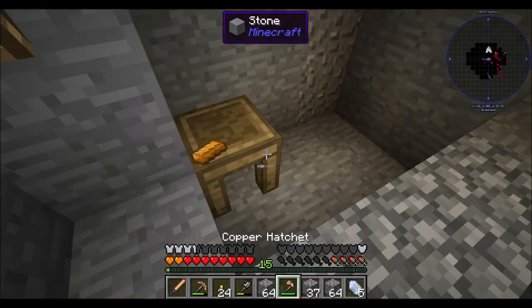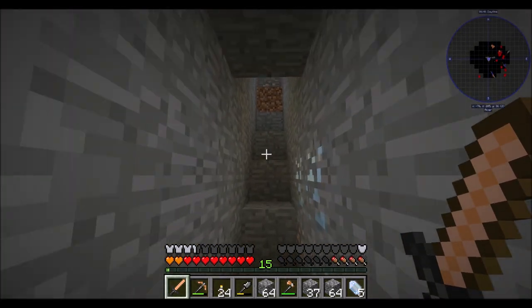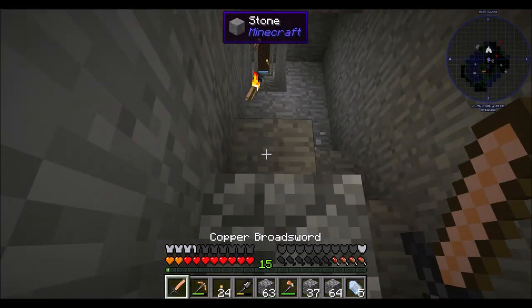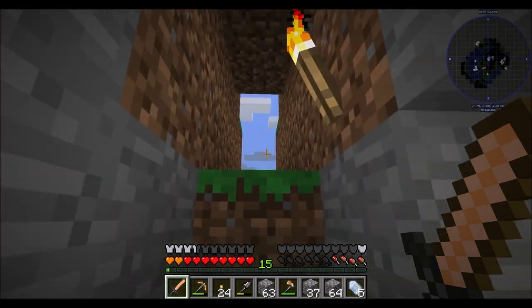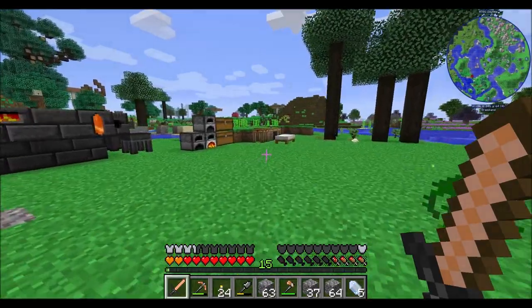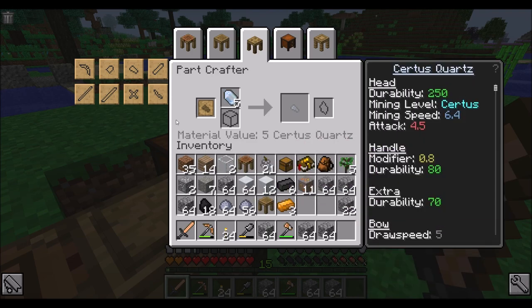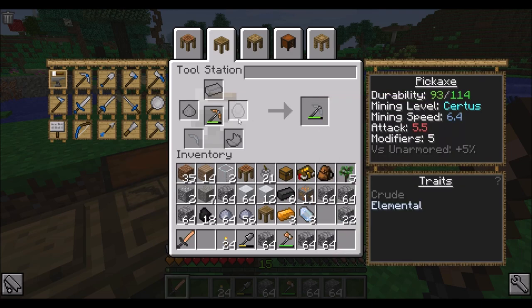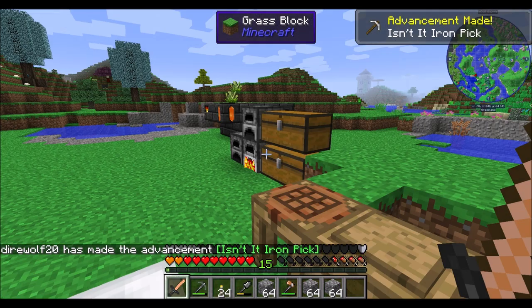So with that taken care of, let's go home. To home we go. And hopefully - oh good, it's still daytime out there. So now, how do I get a Certus tool? I presume I just do the thing. Can I just put it in the table here as a part? I guess I can. So it's just a Certus quartz pickaxe head. And that is a slightly better option. I was going to repair it but then I clicked the wrong button, but that's okay.